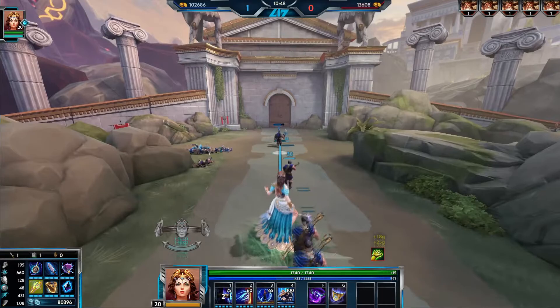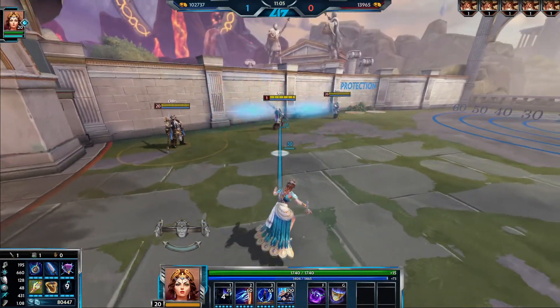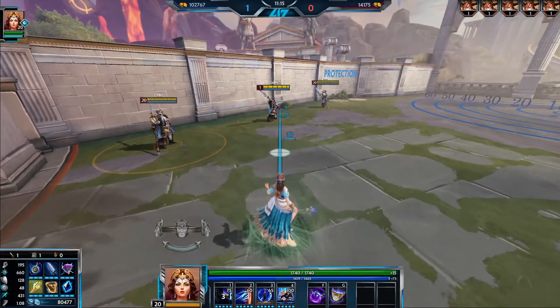And to poke enemies, just try to place the rectangle AoE smack dab in the center of their character model. It fires quickly enough that most gods can't strafe out of it in time. To ensure they don't, though, you can rely on your two.